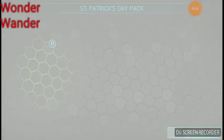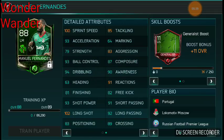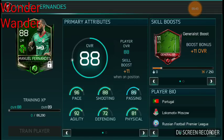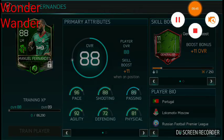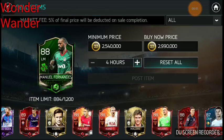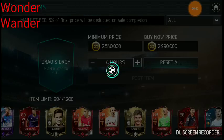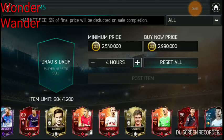This promo is pretty cool. From this many coins, it's amazing — I pulled an 88 overall left midfielder. Straight to the market. I've seen him going like 4 million, but I'm going to put him up a little below 3 million. Even if I sell him for 2.9, I'll be earning more than double the profit with these two pulls.